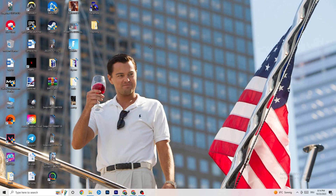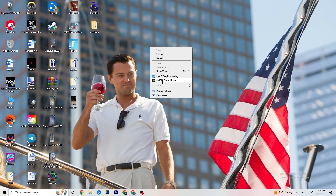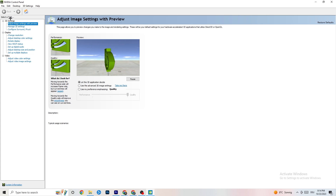Right-click on your desktop. If you have an NVIDIA GPU, click 'NVIDIA Control Panel.' Once it opens, go to 'Adjust Image Settings with Preview.' You'll see a bar ranging from Quality to Performance. If your PC is running well, quality is fine — but if you're having crashing issues, move the bar all the way to 'Performance.' This will help a lot with crashing.